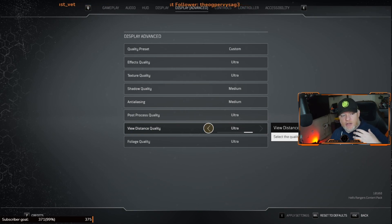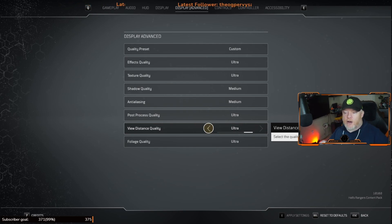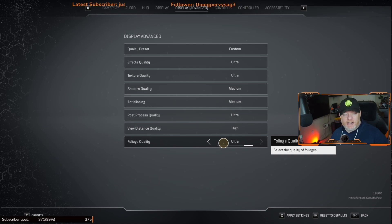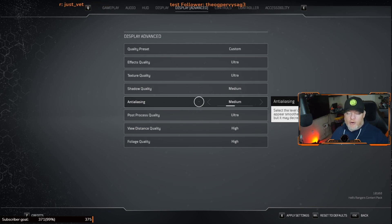Other settings to adjust include View Distance — how much detail is rendered far away in the background. You can turn this down to High or Medium. Friends playing on 1660s use a mix of Medium and Low across settings. Same with Foliage — you can reduce how much detail is in vegetation and lighting effects. I definitely recommend turning down Shadow Quality and Anti-Aliasing as a starting point, then tuning from there.